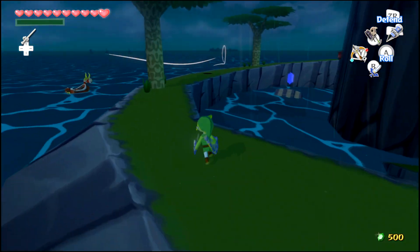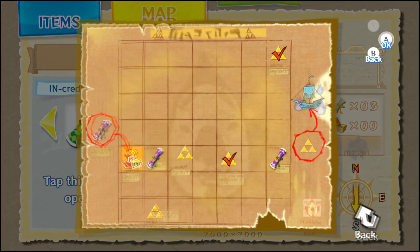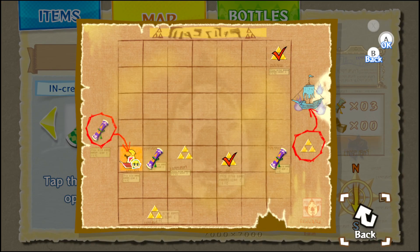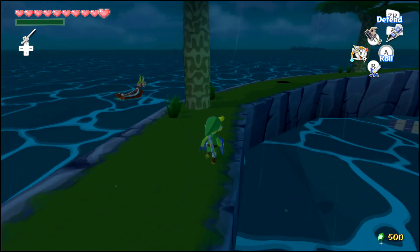I guess I might come back here later, maybe. We're going to go ahead and skip ahead. I'm going to go to one over to the right, and then I'm going to go down to Outset. But I have no idea if those things will actually be there. So I'm going to skip ahead in case they're not there. I'll see you in just a sec.